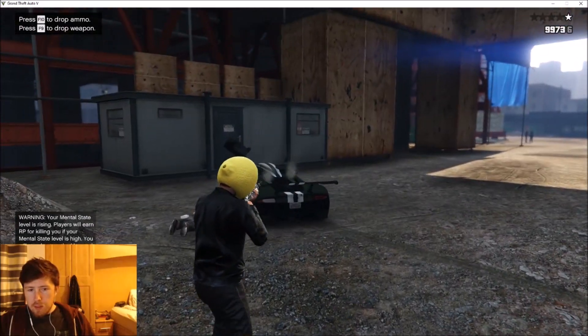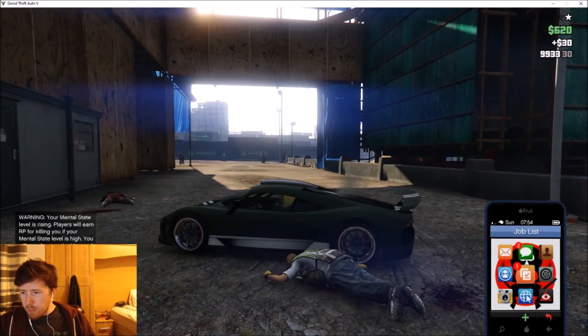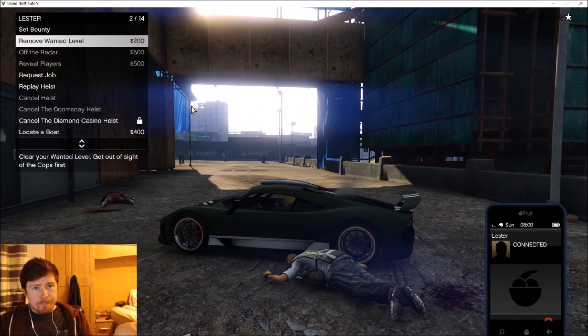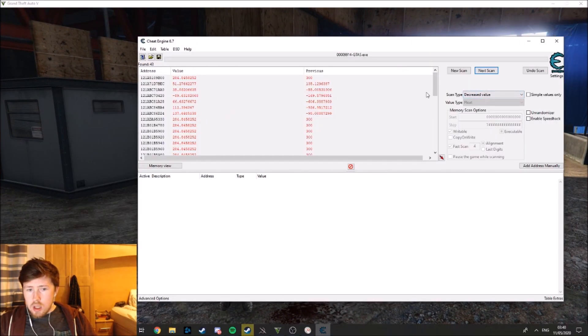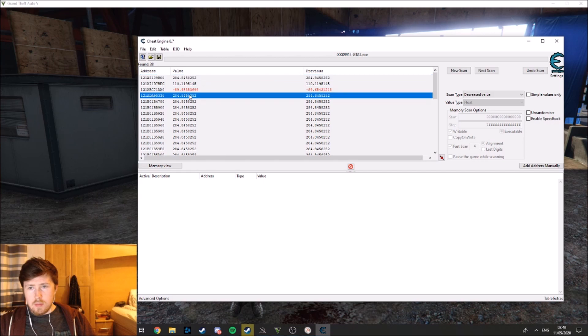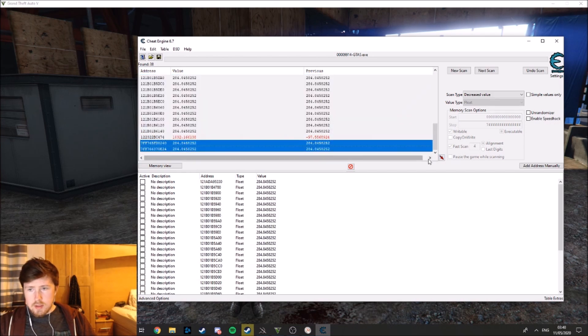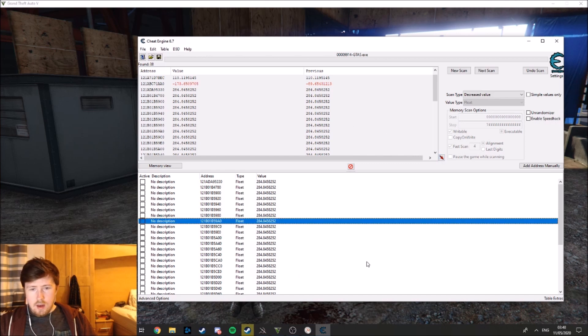I'm just gonna quickly get rid of my wanted level so this doesn't become a problem. Let's go back to Cheat Engine - I'm assuming my value decreased even more since the last scan. You can start to see which one it is - it's all the stuff that shows 284 basically. So what we're gonna do is grab all of these. When you find ones that all have the same value, that's gonna be the right one.